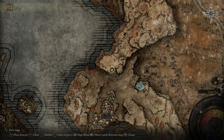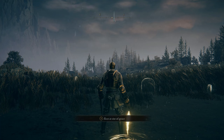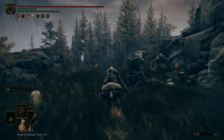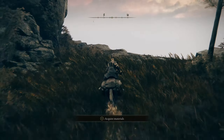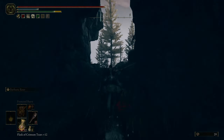From this Site of Grace, head southeast towards this church all the way at the back of the map. Getting there is not too hard — take the route down on Torrent, going through a forest full of giant goats, then take a hard right before making up the hill.